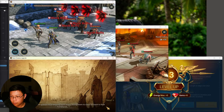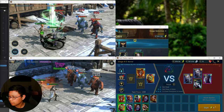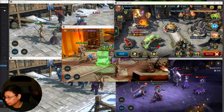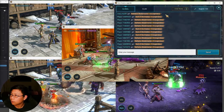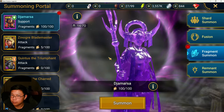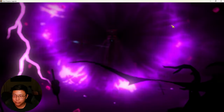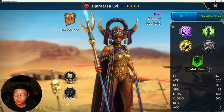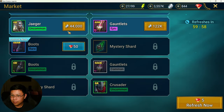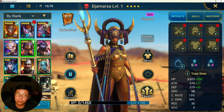Cronum is right around the corner — we're doing things. We are going to go ahead and collect Jamarsa. We could have waited for a champion training or champion chase event, but no, I'm not going to wait — I need her right now. And now we have Jamarsa on the account.